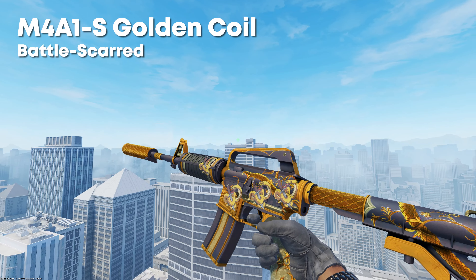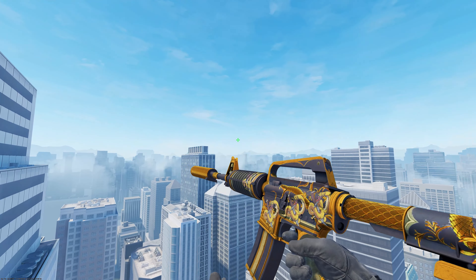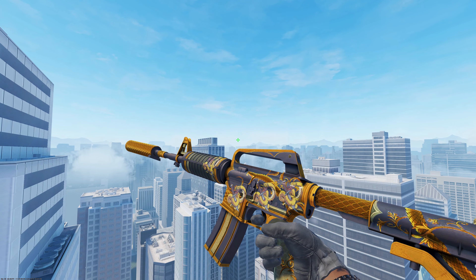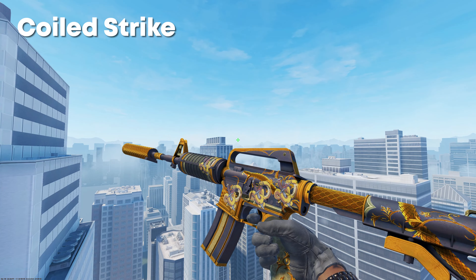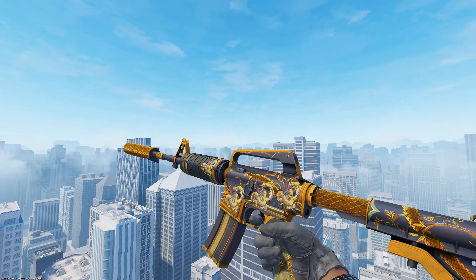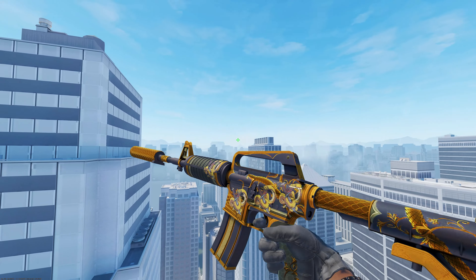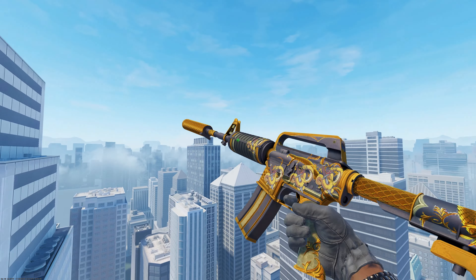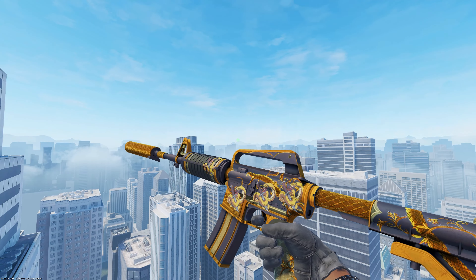For the second spot, we have the M4A1S Golden Coil in Battlescarred, which you can pick up for around about $24. I'm including some kind of expensive skins that might be out of some people's budgets, but I just can't not include this craft. It's with four Coiled Strike Papers, and in total the craft is $24.32 because the Coiled Strikes are just dirt cheap. Just look at it — it matches the theme of the skin perfectly. You don't even need to use all of the Coiled Strikes; you could leave out the arm on the front or one in the middle. I really like the colors and the theme of this craft, and I had to put it on the list.